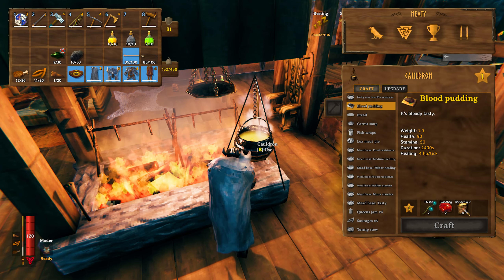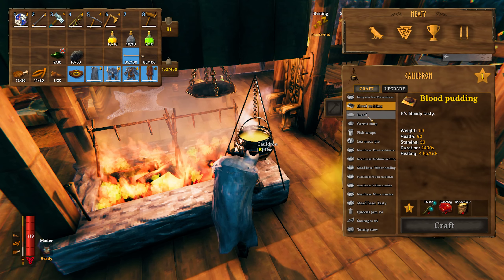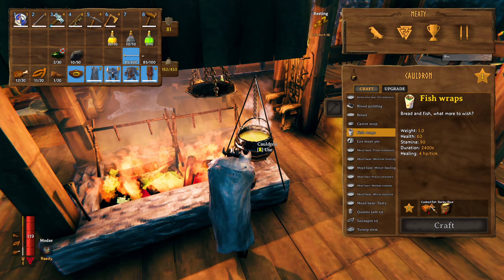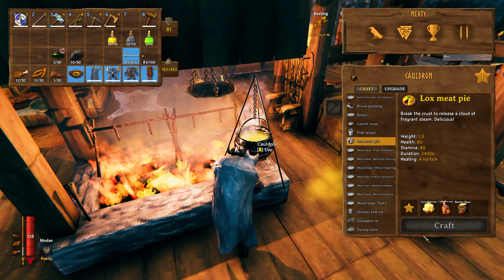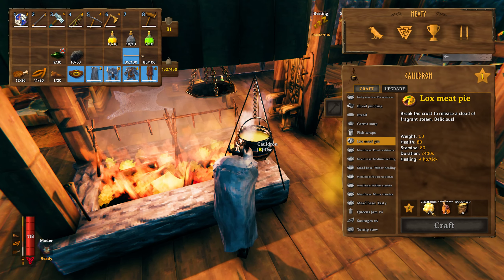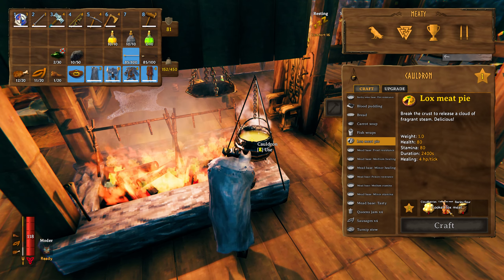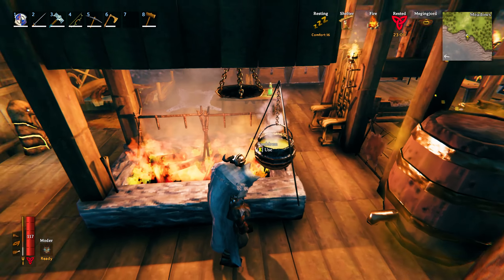You find the barley flour in the villages in the plains. I could also make bread — 40 and 70 at 1800, not too bad. Fish wraps take cooked fish and barley, really good. The lox meat pie takes cloud berries, which you find in the plains, two cooked lox meat, and four barley — that's wicked. I haven't eaten them yet.